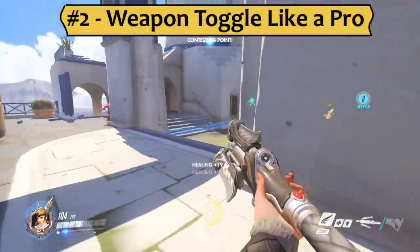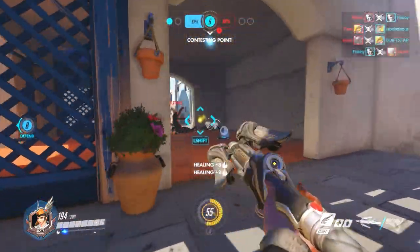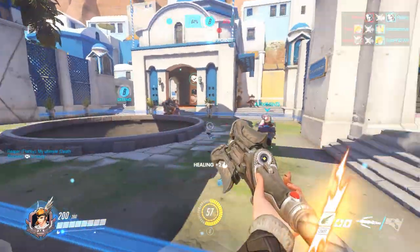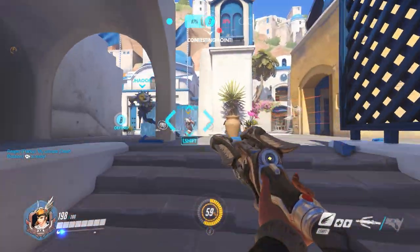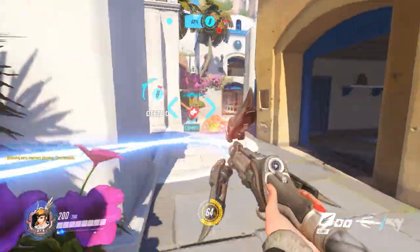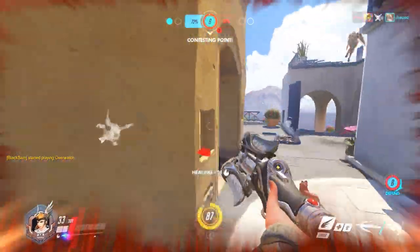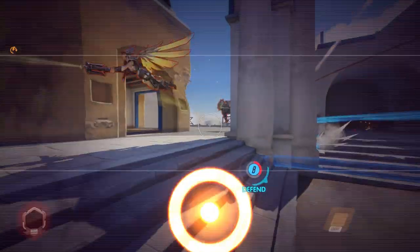Number 2: by default on PC, your mouse wheel toggles between your weapons. I personally rebound my mouse wheel to jump so I could bunny hop more easily, but you should have toggle weapon bound to something you can easily reach. You only have two weapons, so using separate buttons to switch to each is just unnecessary. Surprise headshots are one of the most fun things you can do as Mercy, and you'll need something to keep you happy on your 30th hour of nobody else wanting to play support.